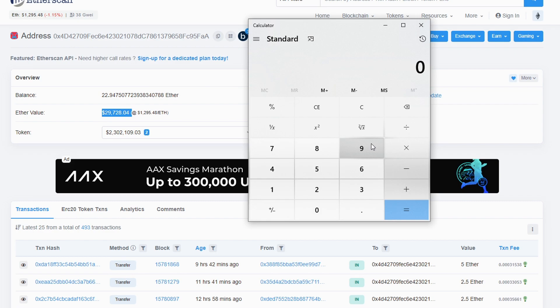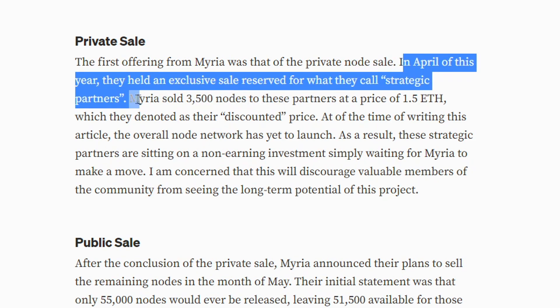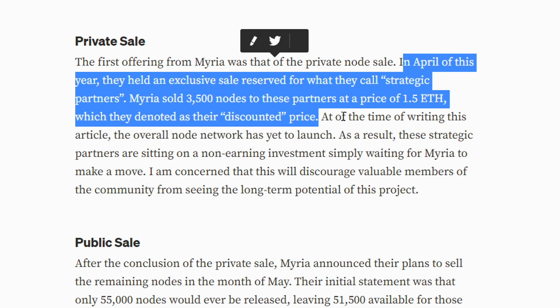If we try to understand how many nodes were sold during this whitelist and assume an average price of Ethereum of about $1,320 over the last month — $1,320 times 2.5 ETH gives us $3,300 per node. If we take $2.33 million and divide it by $3,300, that means around 700 nodes were sold during this month. They also did a private sale before this whitelist with strategic partners where they sold 3,500 nodes at the cost of 1.5 ETH, when Ethereum was a bit higher as well.